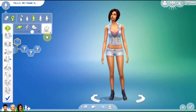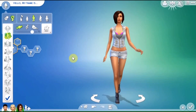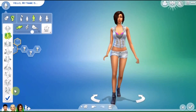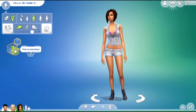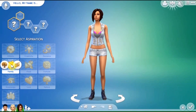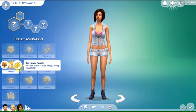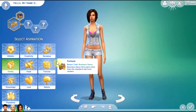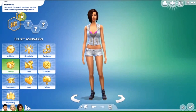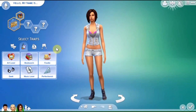Default walk style — is she going to be a tough walker as well? There's a tough walker. Aspiration — four: Family. Successful lineage or big happy family. Rolling six: big happy family. Sounds like a tough one. Select a trait.